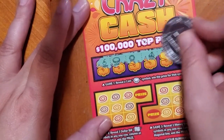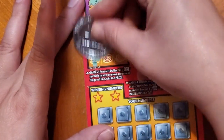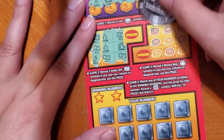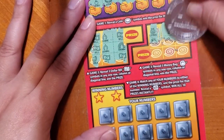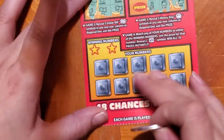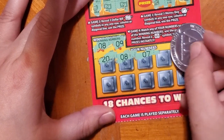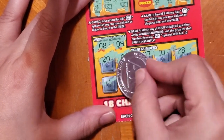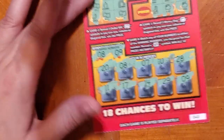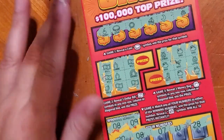Oh, we got a winner! I got a coin! Let's see what else we get here. Nope. Bottom — eight or nine. We got an eight and a nine. So maybe five, five, and ten for my $20 back.